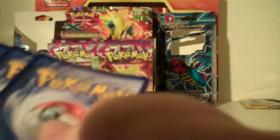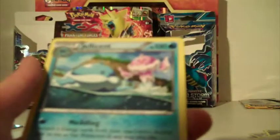Mega Gengar Pack - I didn't mean to rip it. Helioptile, Purloin, Venonat, Lunala, Spearow, Battle Compressor, Shauna, Professor Sycamore, reverse holo Bronzor, and the rare is a Jellicent.